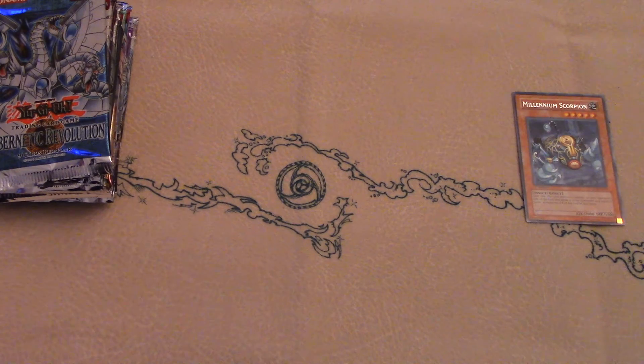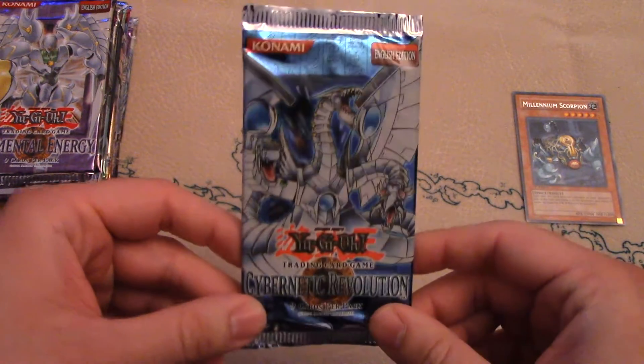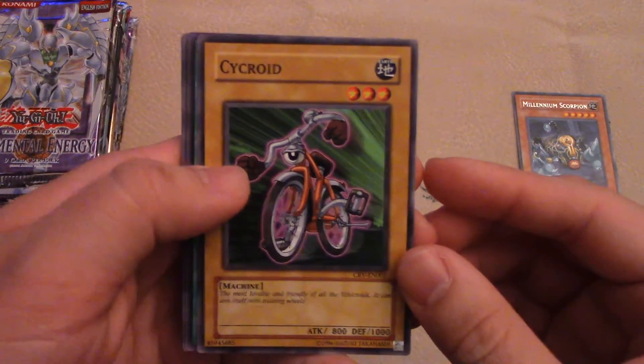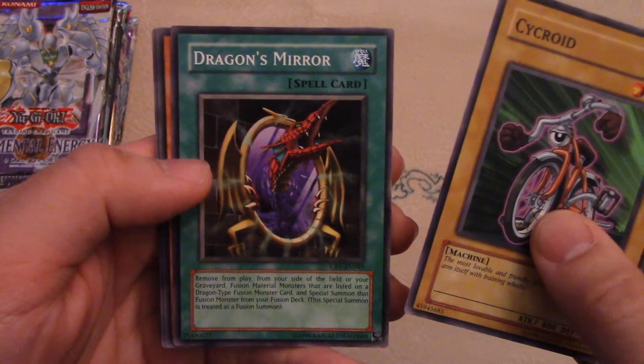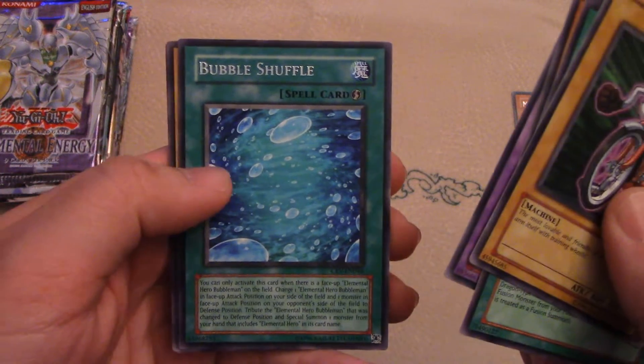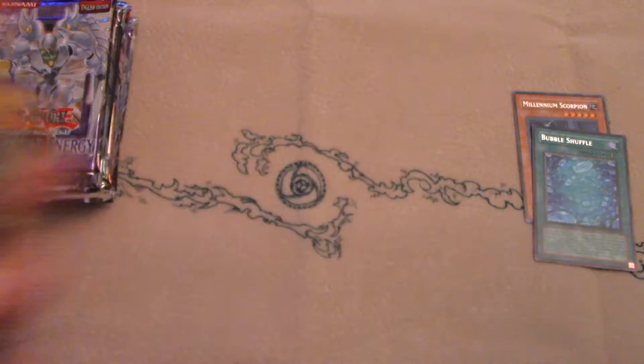Next we have Cybernetic Revolution. Vehicle Roids were introduced and the Cyber Dragon archetype got more support. Let's see what happens here. Cycle Roid there, Bike Roid. Dragon's Mirror is supposed to be pretty good. We got the Bubble Shuffle — very cool. Boom, alright, very cool.